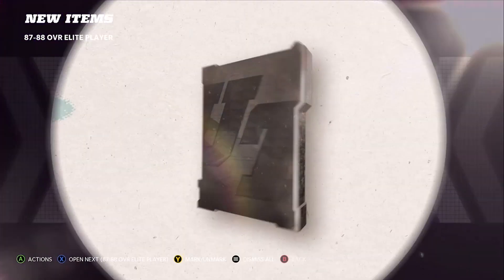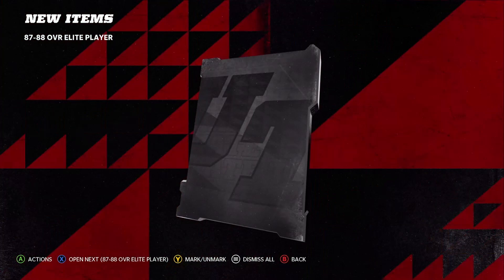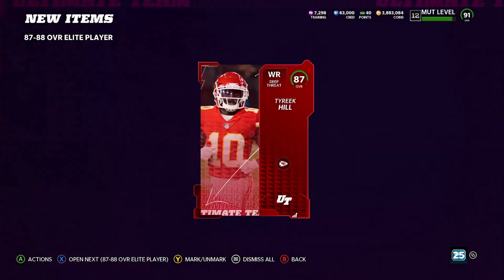Braden Smith right there — kind of an L, but he does go into the Aaron Donald set, so that might actually be good. A Troy Polamalu right there — lots and lots of 88s, this is good! Hey, 87 Tyreek — that goes for a little bit more, so we definitely hit something good right there.